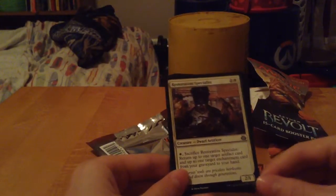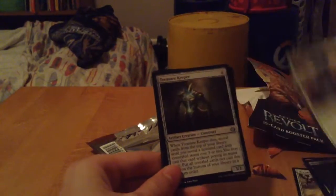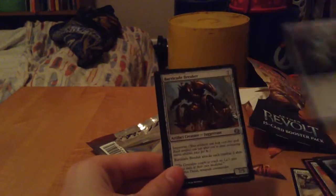Now onto the Uncommons: Restoration Specialist, Treasure Keeper, Barricade Breaker, and Yahenni's Expertise.